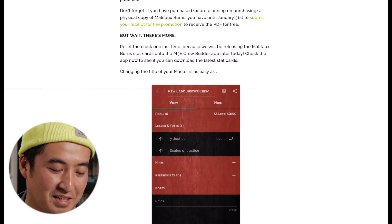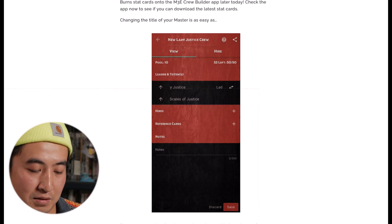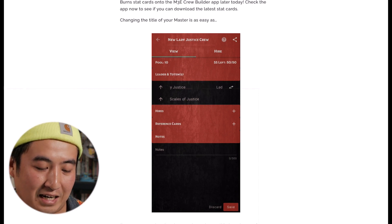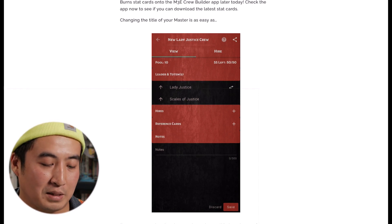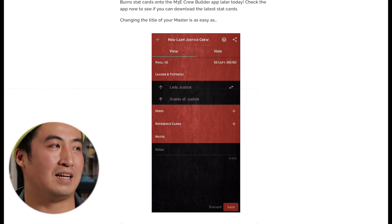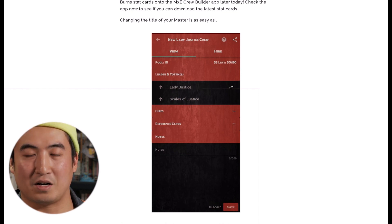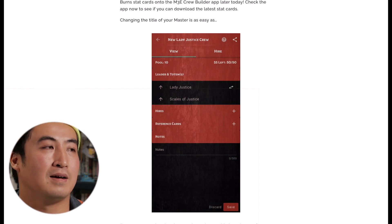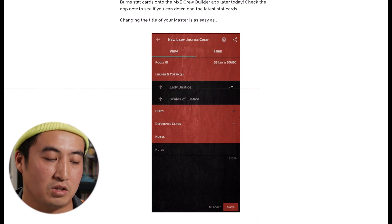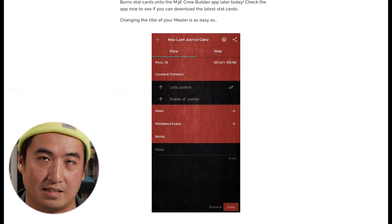This is what really gets me about this rules update: they know they're updating rules for the master models and that affects how army building works. They've included a gif to show you that if you're in the process of building your army and switching between the new rules and the old rules, they're making it as convenient as possible. They're not doing the minimum — they're making sure the app is updated so if you encounter any issue with army building, they got in front of that. And on top of that, they're proactively communicating with you about how to use it. This is exactly the way I want to be interacting with a gaming company.